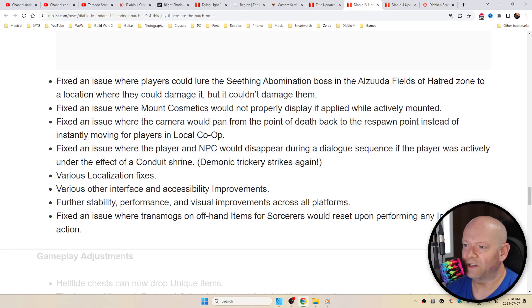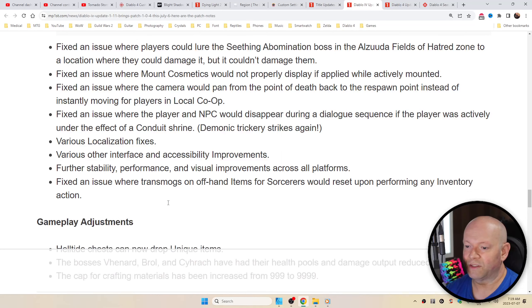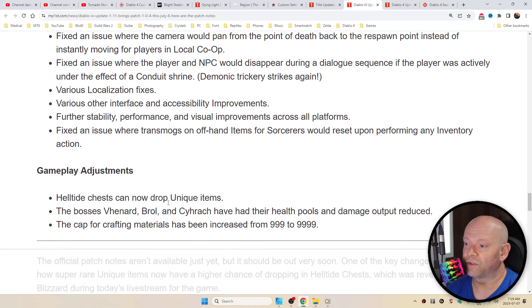Fixed an issue where mount cosmetics would not properly display if applied while actively mounted, or where the camera would pan from the point of death back to the respawn point instead of instantly moving for players in local co-op, or where the player and NPC would disappear during a dialogue sequence if the player was actively under the effect of Conduit Shrine. Various localization fixes, other interface and accessibility improvements, further stability, performance, and visual improvements across all platforms, as well as an issue where transmogs on offhand items for sorcerers would reset upon performing any inventory action — what about for my Druid? Every time I swap a weapon quickly it removes the transmog.